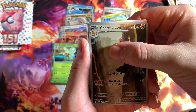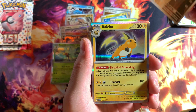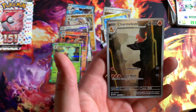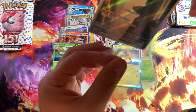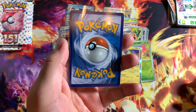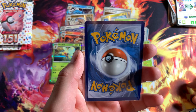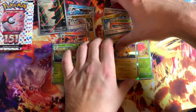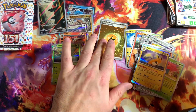Oh, is it — can it be? We got — you thought it was gonna be that Charizard, but hey, got your boy Charmeleon right here! This is my first time pulling Charmeleon right here too. Nice. Looks pretty good. Best hit so far. Get that lightning energy over there.